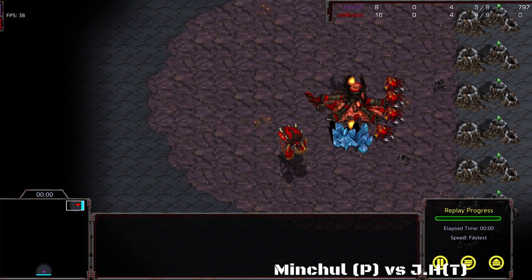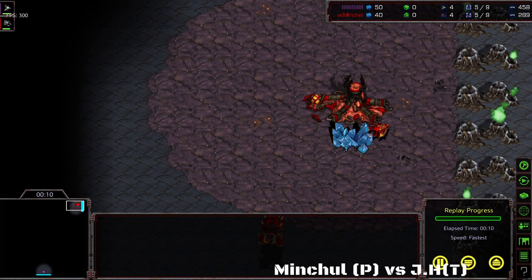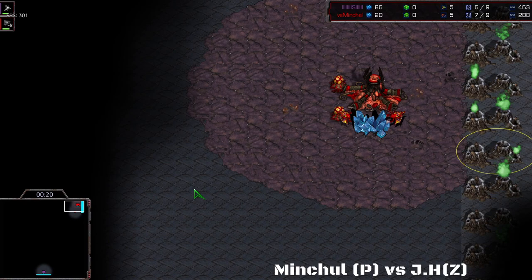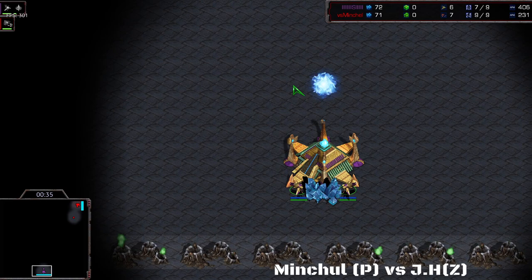Today we're diving into game number three in part two of this video. We've got JH here on the Zerg, and Mitchell there on the Protoss. The red Zerg on the top left of the map is JH. Don't be confused by their names in game — that barcode is Mitchell, and VS Mitchell is JH. JH really likes to change his name to his opponent's name with 'versus' in it, basically saying he's playing against whoever's name he has.